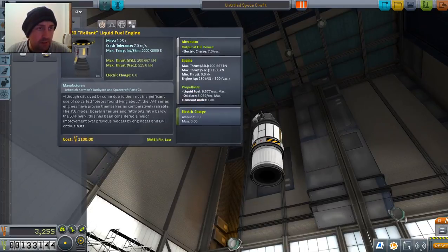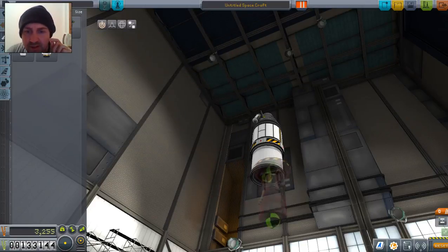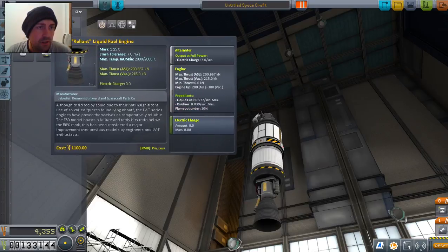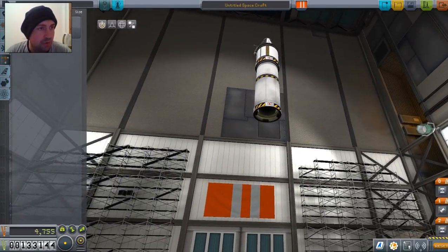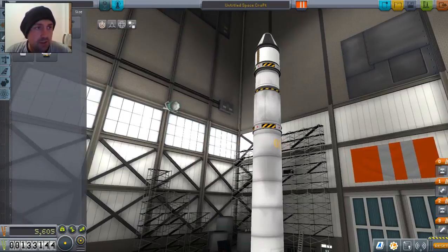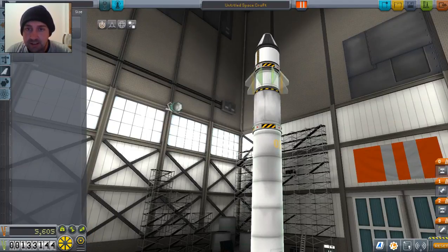Now I need a booster — a rocket. I've been trying this Reliant one, but maybe it's too heavy. Let's just use the better engine. I want a decoupler. Where's my decouplers? Decoupler. I love how it's like an enclosed module. And I'm going to put the biggest solid state booster right there. And I'm going to go for maximum fins. That's the plan — maximum fins.